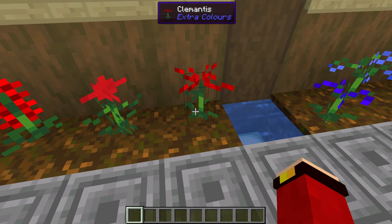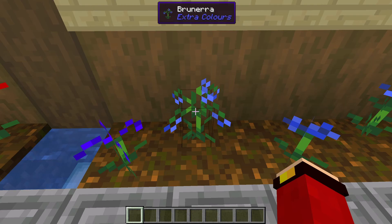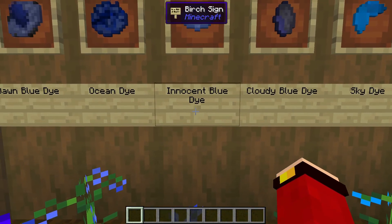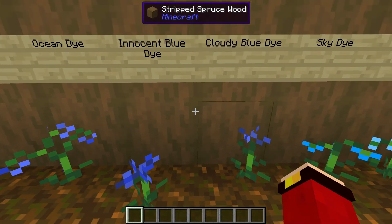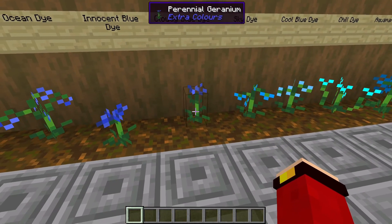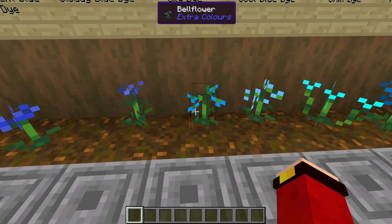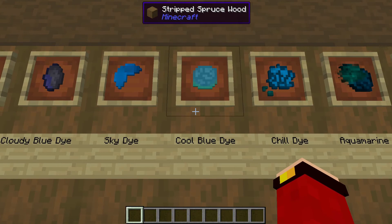We have cherry dye, which comes from camilla, and then we have rose dye, which comes from clay mantis. Here we have the dawn blue dye, which comes from the iris. Ocean dye comes from the brunaria. We have the innocent blue, which comes from flax flowers. Here we have the cloudy blue dye, which comes from perennial geranium.